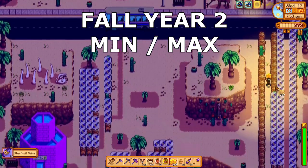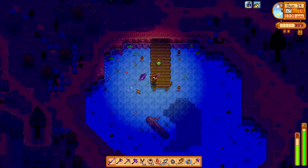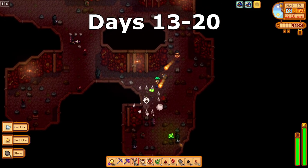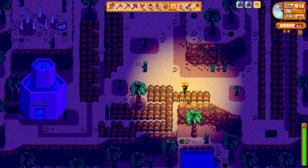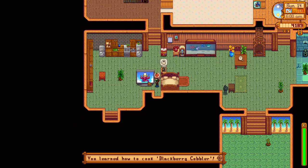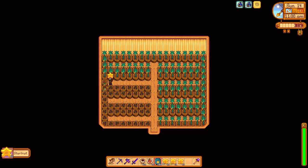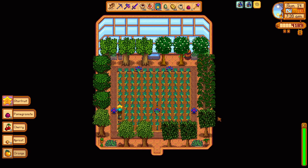Welcome back to Fall Year 2 of the Stardew Valley Min-Max and 100% Perfection Guide. We're covering Fall days 13 through 20, where we continue to expand our starfruit wine operation to make maximum profit while we wait for the rest of the cooking recipes to achieve perfection. We'll break down the exact number of kegs we have and how much starfruit we are growing, to see if we should keep expanding our kegs or perhaps start growing more starfruit.